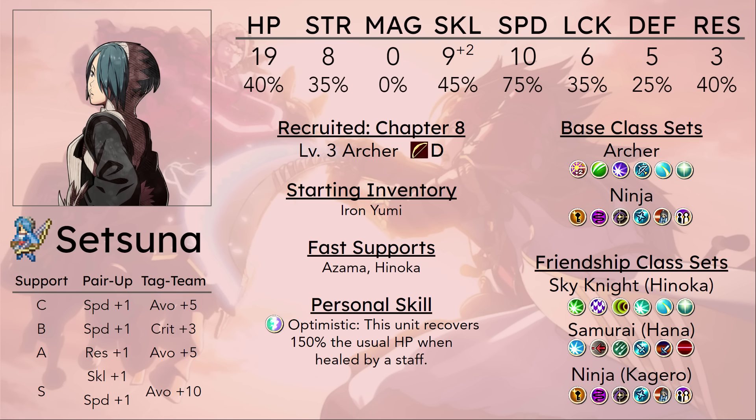One nice skill also for Setsuna is Seal Strength. We've definitely talked about this before — how Seal Strength, when you enemy phase with this skill and fail to kill the enemies, is nice to have their Strength sealed. Because now they're doing a lot less damage to your squishy unit, and then that increases their survivability. This can allow Setsuna to take maybe 2 to 3 more hits on enemy phase than she otherwise would be able to.